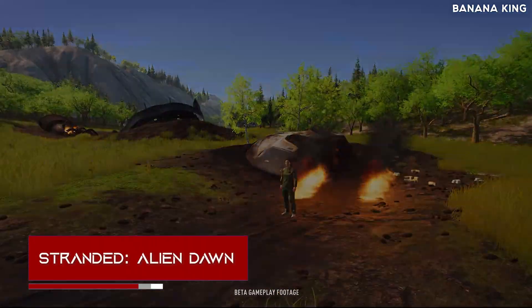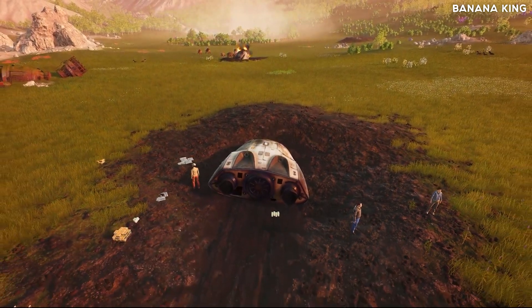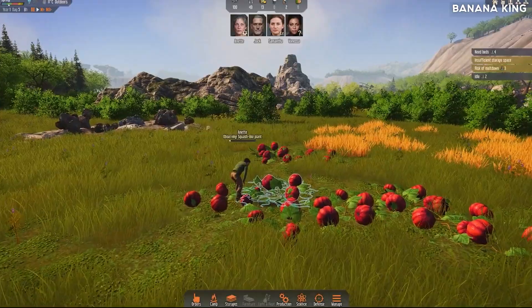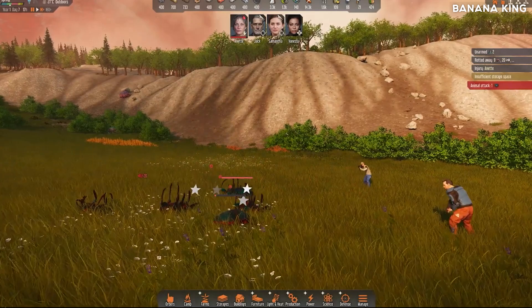Stranded Alien Dawn. This is a planet survival sim where you forge your story through compelling and immersive strategic gameplay as you make vital decisions to protect your survivors. Building robots and discovering new technologies are the stuff that will make you tremendously excited.